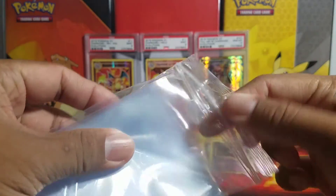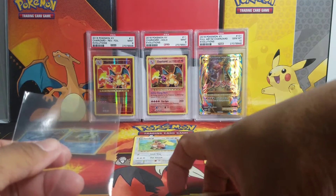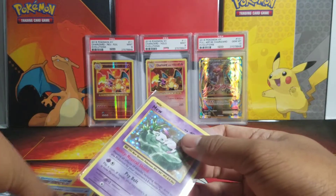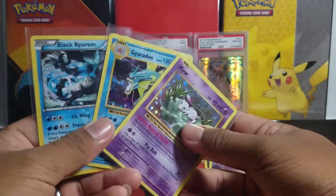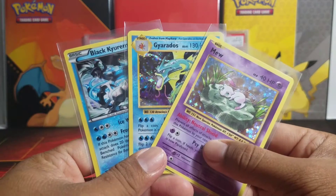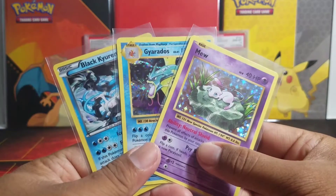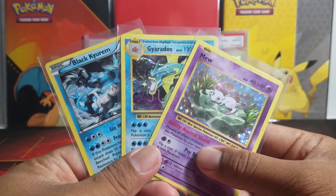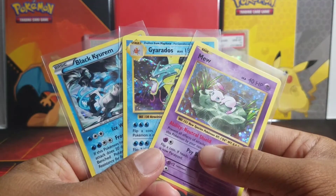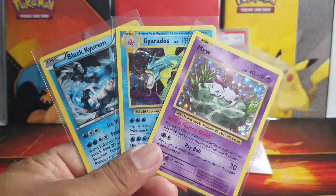We got a Gyarados holo and a Mew holo — so here are the pulls besides the Black Key Room promo. I hope you guys enjoyed this video! If you did, please leave a like, and if you are new, please hit that subscribe button for more Pokemon openings!